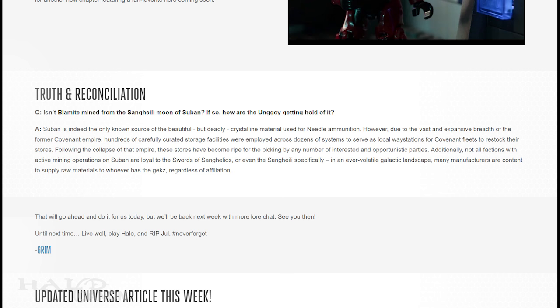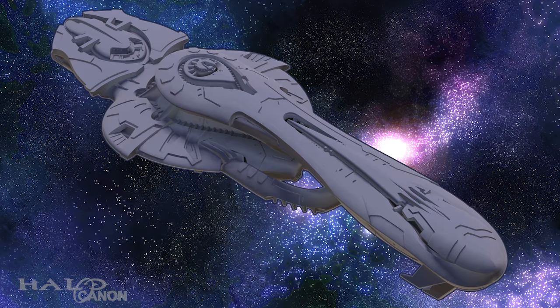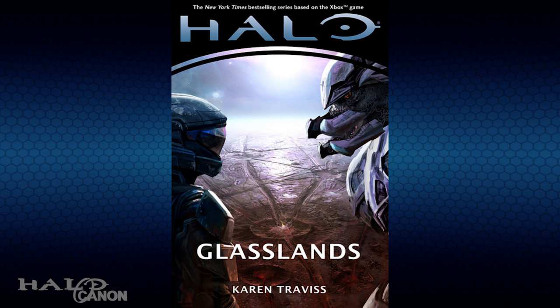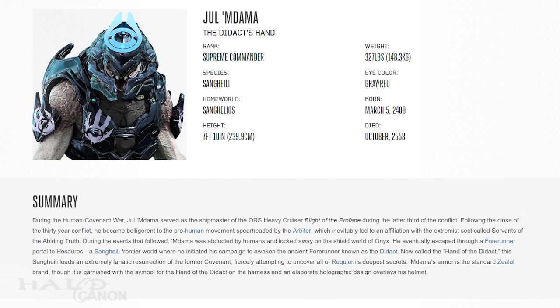And that wraps up the article itself. This week's Universe entry is an update to Jul 'Mdama's article. During the latter third of the Human-Covenant War, Jul 'Mdama was shipmaster of the ORS-class heavy cruiser Blight of the Profane. When the war ended, Jul remained skeptical of human intent and wanted to finish the job the Covenant started, hoping to make sure they couldn't threaten the Sangheili in the future. Jul soon found himself associating with the Servants of the Abiding Truth, a pre-Covenant religious sect that opposed the Arbiter. Unfortunately, he was later captured by ONI. During his imprisonment, he was held at Shieldworld Trevelyan and experimented on. This, and later finding out his wife had been killed by humans, only deepened Jul's hatred for the species.